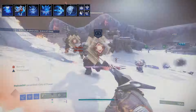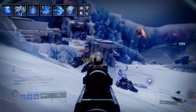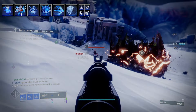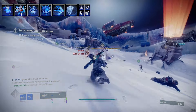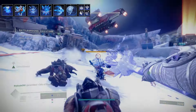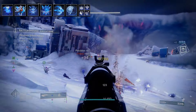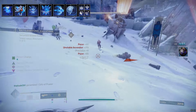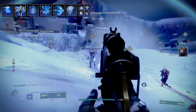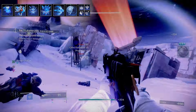Let's go with the aspects and fragments for this build. For aspects, we'll use Bleak Watchers — this is how we generate the stasis turrets — and then Glacial Harvest, which generates stasis shards when we freeze enemies. For fragments: Whisper of Shards, when you destroy a stasis crystal you get grenade recharge rate increased, which is great as we get more grenades.